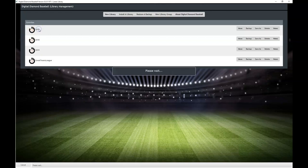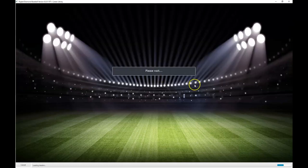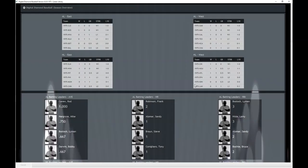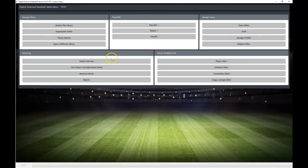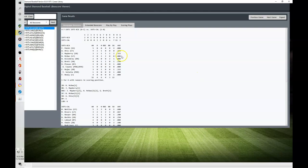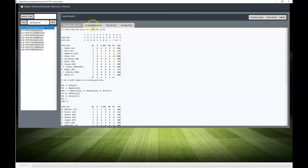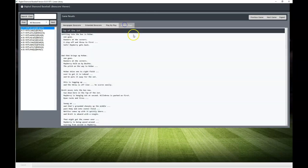So we did play one game from the 1975 season, which we'll show you here — playing as the Red Sox, of course. Let's go to our season overview and the team box score view. Some very nice features on this which we really like — the newspaper box score, then the extended box score, the play-by-play, and your scoring plays, which is very nice.